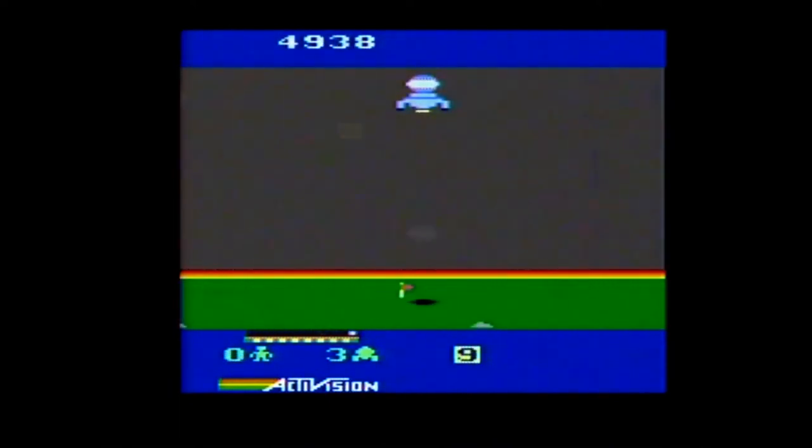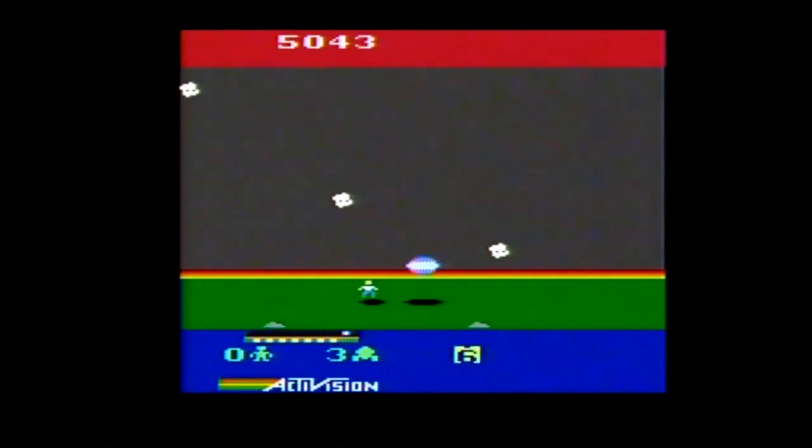The game starts with you landing your rocket module in a lunar lander style — pushing up to turn on your thrust and down to cut your engines. This can be tricky, as landing too quickly will result in a crash that will cost you one of your lives. After you land, your astro bus will detach.